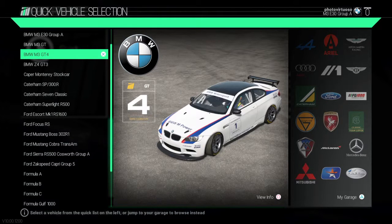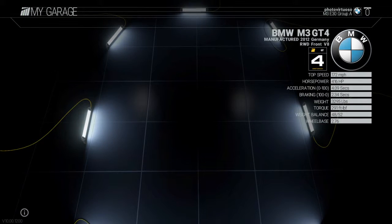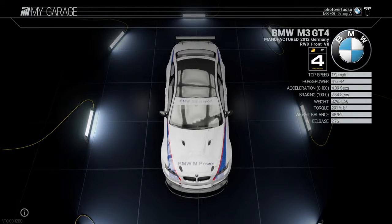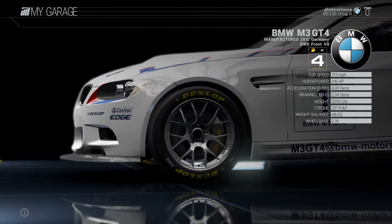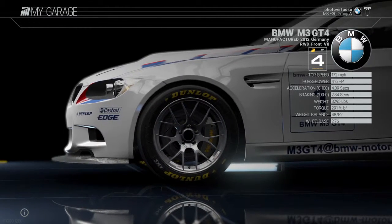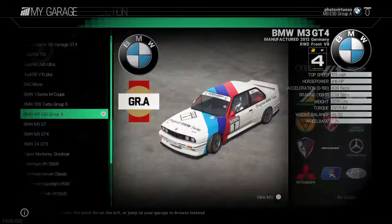We're rocking with Project Cars again and today we're going to be rolling in the BMW M3 GT4 — 416 horsepower, 4.09 seconds zero to a hundred. Very fast car.